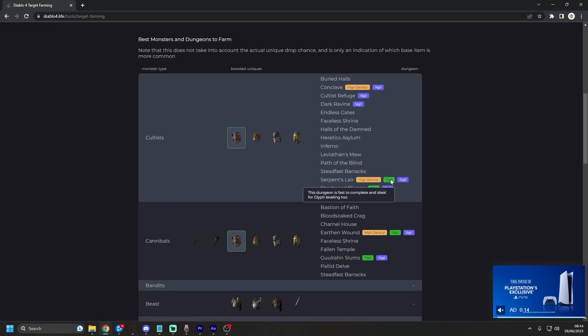Next: fast. This dungeon is fast and complete, so you can also do glyph leveling as well if you want. But most importantly: high density. This dungeon has a high mob density and is ideal for XP and/or item farming.